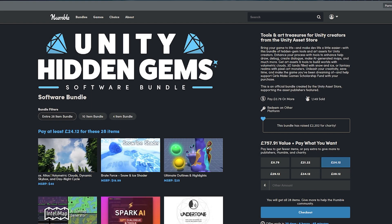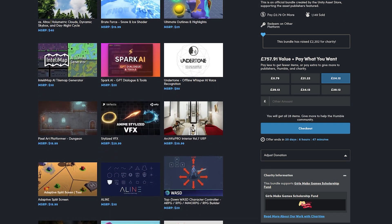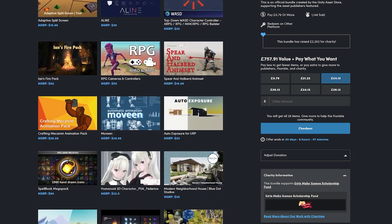As part of this Unity bundle there are 25 different assets, and you can buy the lesser bundles if you wish. To get everything you have to pay a minimum of $30 and you get everything you see down the page.